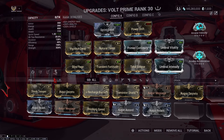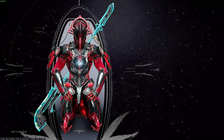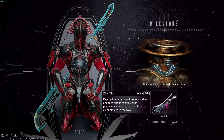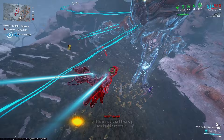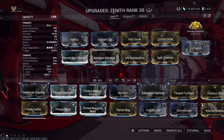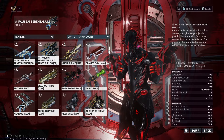Umbra Vitality is no longer required, so you can switch it for Augur Secrets for more strength or any other mod. The Primary is only used to clear pylons and you have 3 options — but if you're like me and played this game for 700 days without the Zenith, then 2: the Opticor Vandal or the Kuva Ogris. The Ogris can damage pylons through shields with Nightwatch Napalm, but it has the highest skill ceiling of the 3 weapons due to predicting where the pylons are going to land. I have got sub 2 minutes with both the Zenith and Ogris and would recommend these 2 over the Opticor.